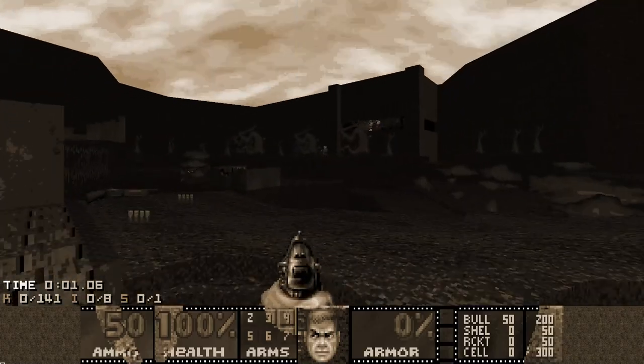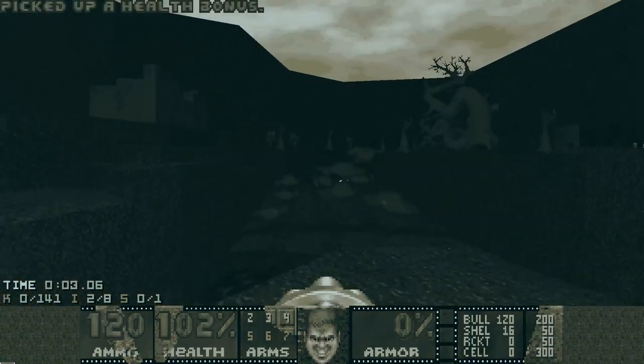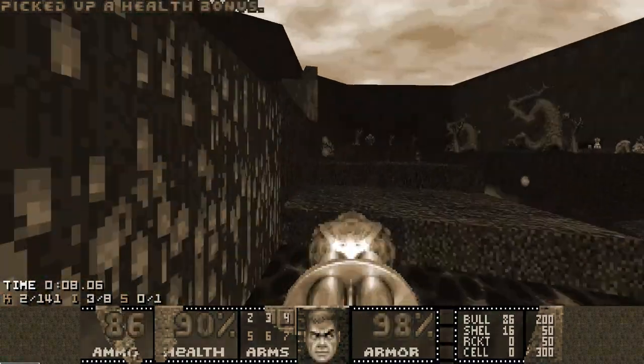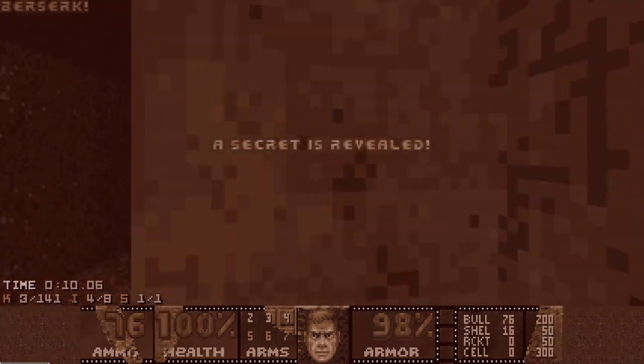At the very start of this map you want to just grab the weapons and the armor and kill these imps on the ledge, because you are not returning here later. Also grab this secret, which is the berserk here.